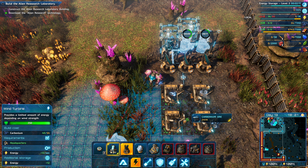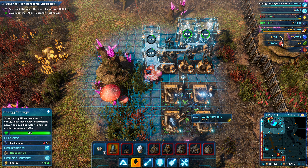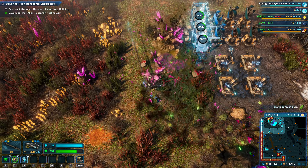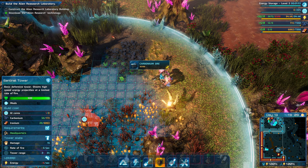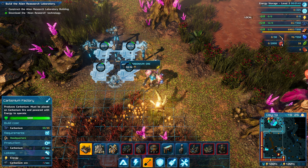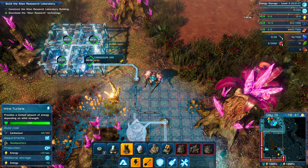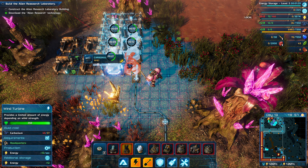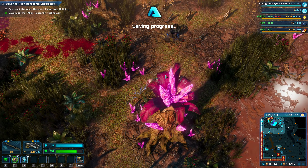Mine some additional carbonium for me. Maybe we'll just put stuff on these carbonium deposits since we're walking around. We'll connect these two grids together but expand on both. I don't know how many it takes for one pump, so we're just going to overkill it — better to have more than less.